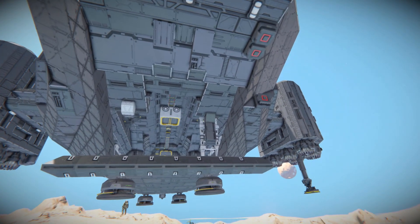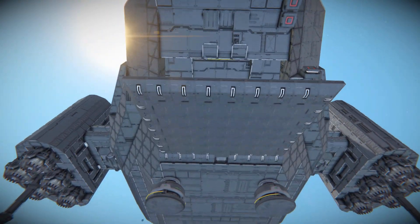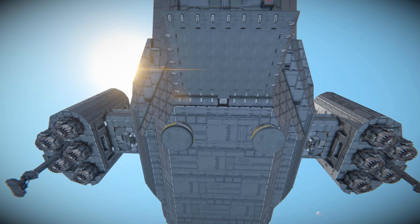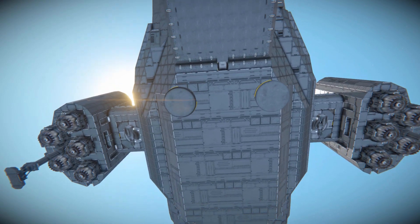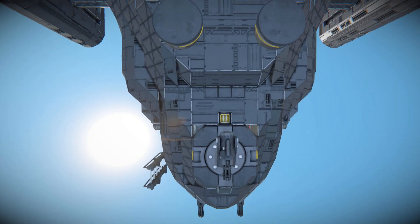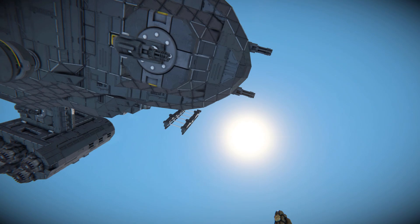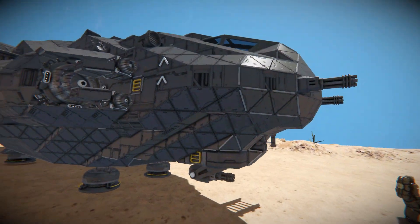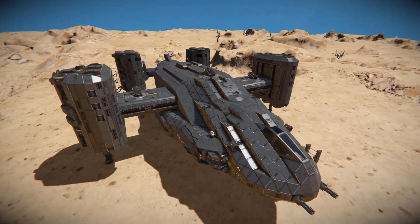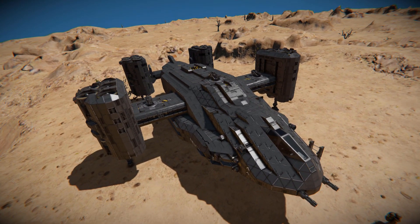Continuing along underneath, there are our magnetic plates for us to land down on. There is the bottom of the main body. Towards the front, there is our turret, our ladder on that side, and the two gatling guns at the very front. And that is a brief look around the outside of the GBH dropship — it does look fantastic how it's all been set up.